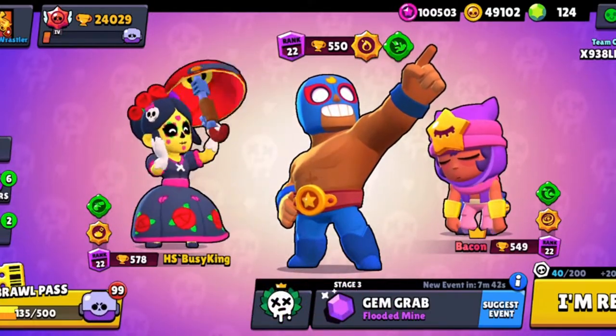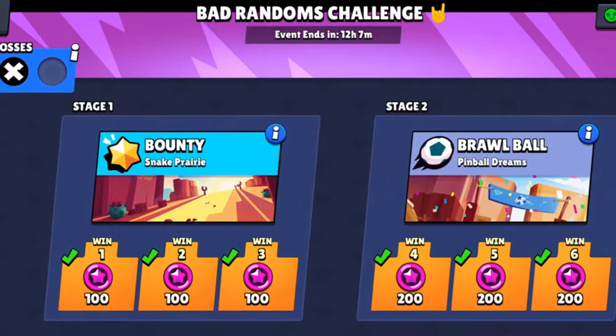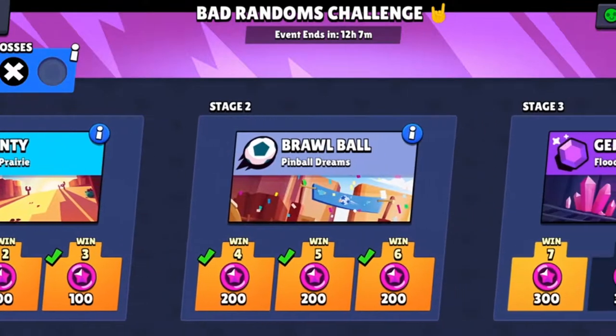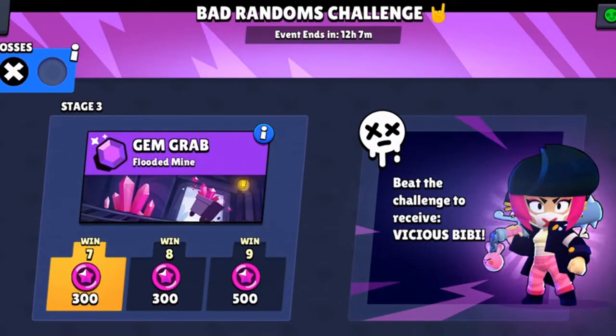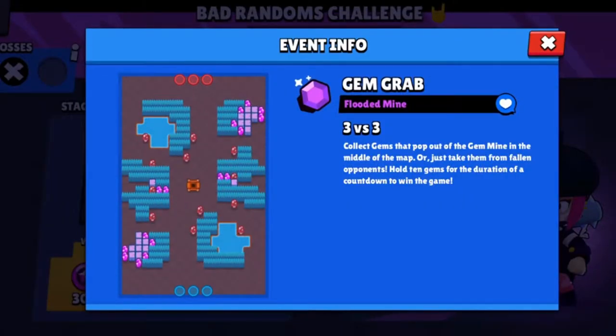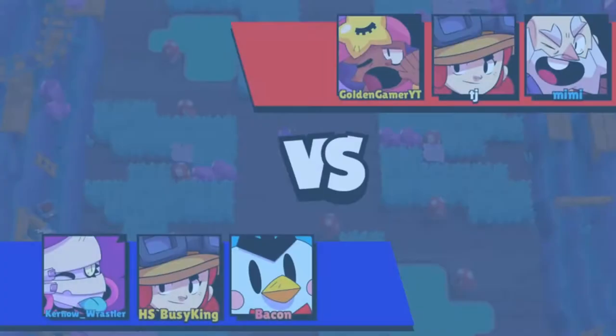We've now won the first two stages — great stuff. Six wins, two losses. So only one life left. It was looking like it was going to be a close one to try and unlock that Vicious BB — we can't afford a single loss. A quick look at the Flooded Mine map. Gem Grab is the final game mode.